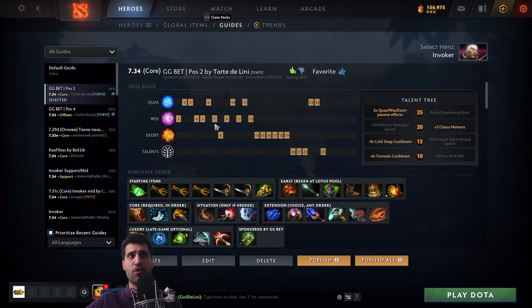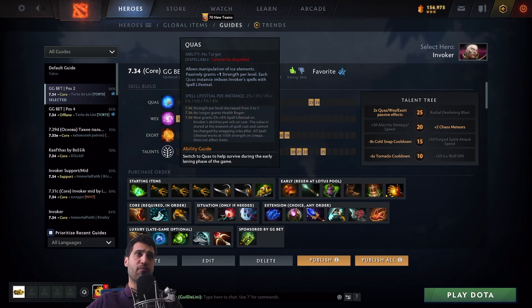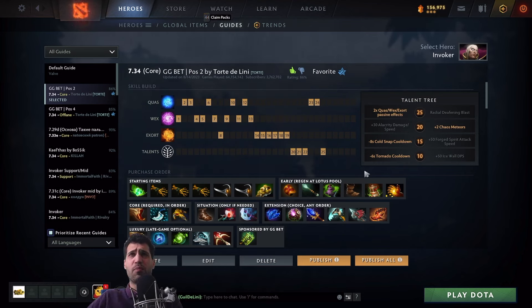Hand of Midas is a natural pickup for the hero because he's got great damage and now great spell effects as well. His skill build has been switched up — before it used to be Quas-Exort or Wex-Exort, now it's Quas-Wex with Exort coming out last. We also adjusted some of his talents. At level 20, you can take either Alacrity Damage or Chaos Meteor, depending on your style — whether you're being more offensive with right-click, or if Chaos Meteor's massive AoE damage is more appealing.